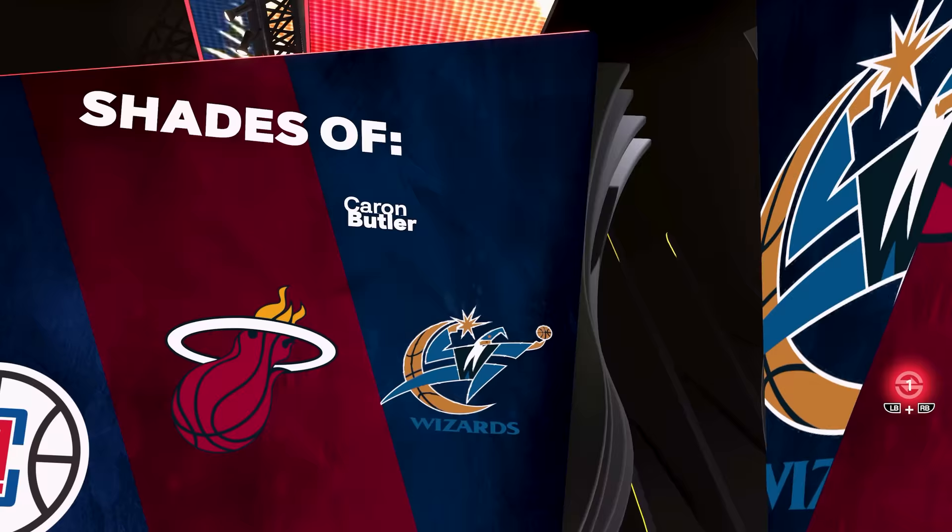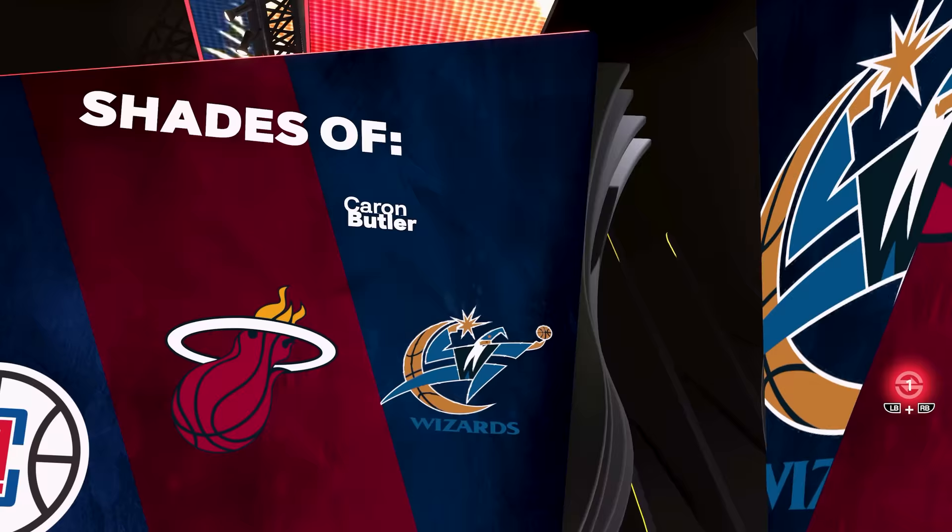Coming out of the MyPlayer builder we're going to get these shades of Karon Butler, Jimmy Butler, and Paul George. I don't know if I pronounced that first guy's name correctly — I've never really heard of him before. We get the build name 'Two Way' through level three. Hope you guys enjoyed the video — I'm out, peace.